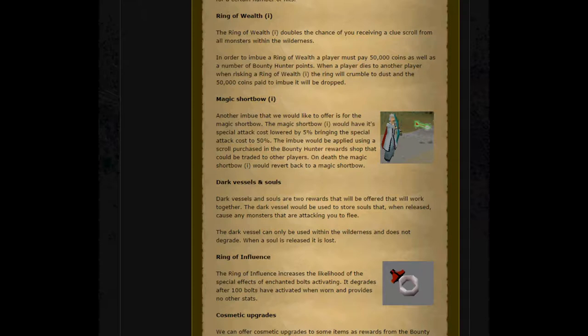Next, the Magic Shortbow Imbued. Another imbue on offer is for the Magic Shortbow. The Magic Shortbow Imbued would have its special attack cost lowered by 5%, bringing the special attack cost to 50%. The imbue will be applied using a scroll purchased from the Bounty Hunter Reward Shop that could be traded with other players. On death, the Magic Shortbow Imbued would revert back to its regular Magic Shortbow form.